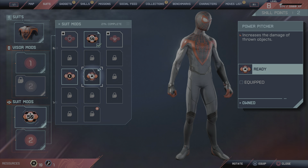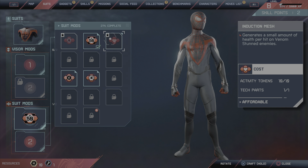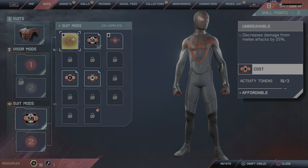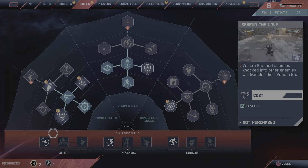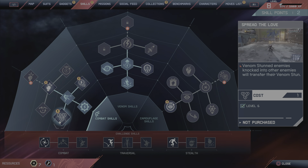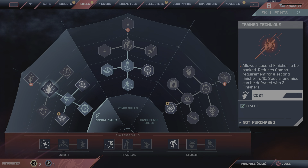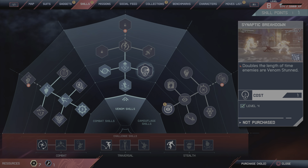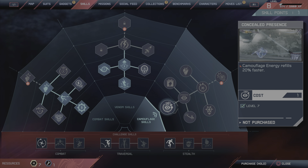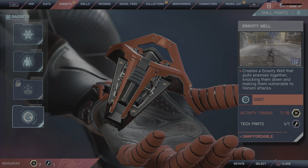We can also have a secondary suit mod now. Decrease damage by melee attacks by 25%, generate a small amount of health - I'm going to go with this one. We've got some skills to do as well, so let's see what we can get. We can get Venom Stunned enemies knocked into other enemies, transfer the Venom, allows for a second finisher. I always need a second finisher. Venom Stunned enemies take 50% more damage and double the length of time enemies are stunned. Camouflage energy refills 24% - I think we're going to need that.